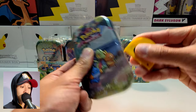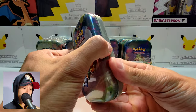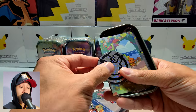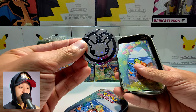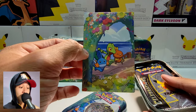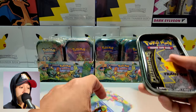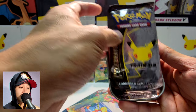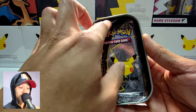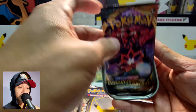Let's see what it looks like. There we go — a big Pikachu coin, a regular card, the Celebration Packs — one, two — and we have a Darkness Ablaze as well.